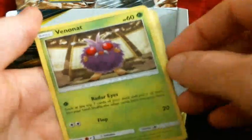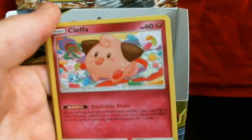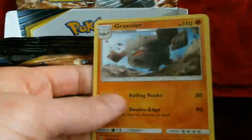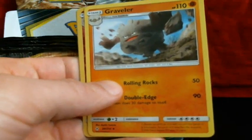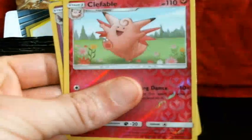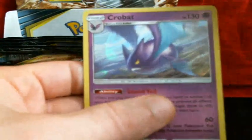We've got Ghastly, Tangela, Venomoth, Rattata, Goldeen, Energy, Kecleon, Giovanni's Exile — that's a pretty cool looking card — Graveler, Reverse Clefable, and a Crobat Hollow. Still pretty cool looking.